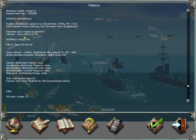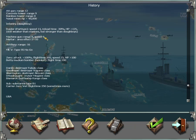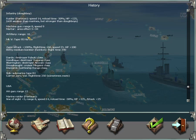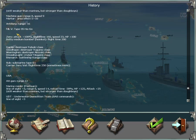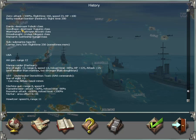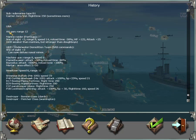Machine guns have been made a bit slower but given a longer range. I've increased the area effect of the mortars, and artillery has also increased range. I've generally increased the flight time of many planes. There are some name changes, and the AA guns of the USA also have the same range of 12.